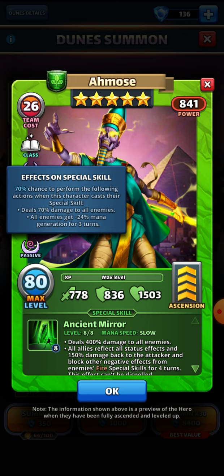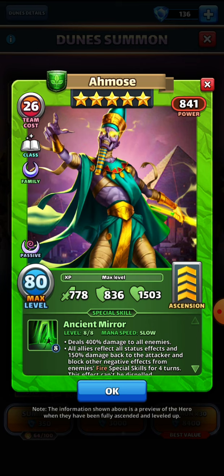Amos looks absolutely beastly — he's got rage in his eyes. Like a lot of heroes in the Season 5 portal, you can't see his face, but that just makes him look more evil. The art on this one is great. On to his stats: he is a tanky hero with 778 attack, 836 defense, and 1503 health, so he's definitely going to be able to take a hit.